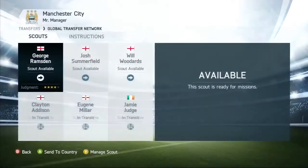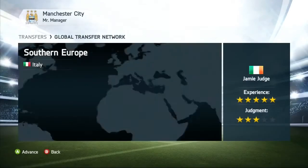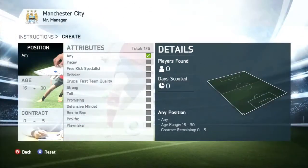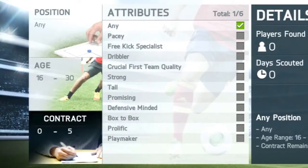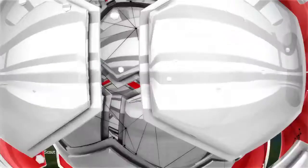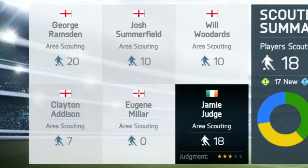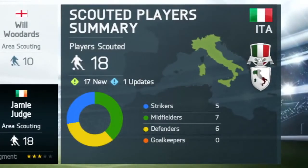Now you can manage a staff of scouts and send them to different countries around the world to search for talent. Specify the type of player you're looking for by giving a range of criteria to your scouting network, based on your team's needs. Once instructions are given to each scout, they look in their different regions for players that match any of your criteria.